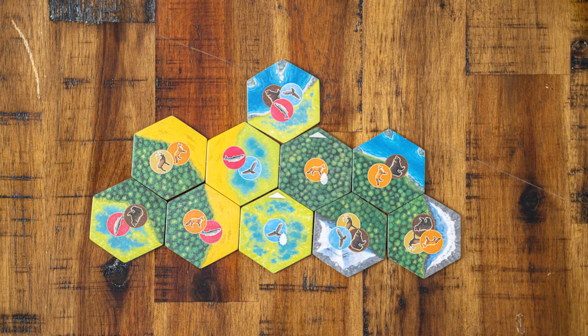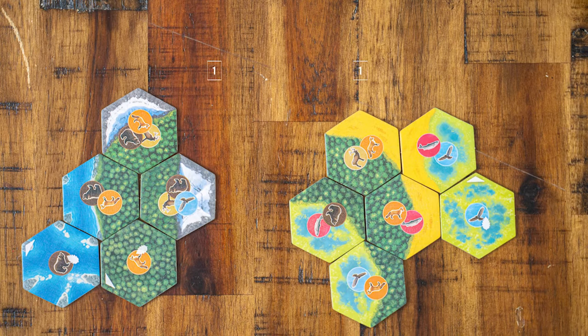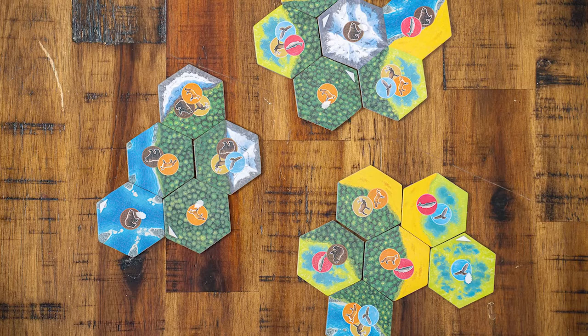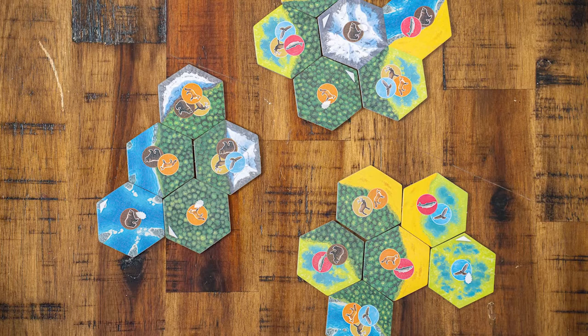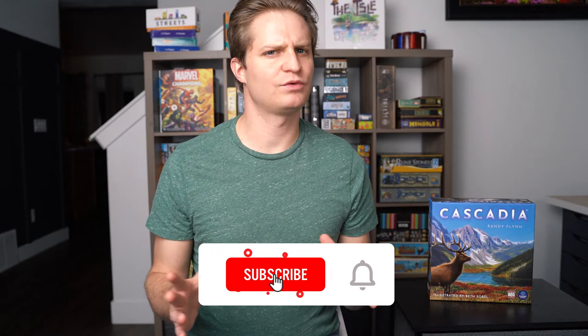So why would you want to place habitat tiles in certain places or animals in certain areas? Let's jump into the scoring. For each of the five habitats, find your largest connected grouping of tiles and score one point for each connected tile. So if I had three forests in one region and four in another, I would score four points — one point per tile in my largest group. Whoever has the largest grouping of each habitat earns additional points. In a two-player game, earn two points for the largest habitat; if tied, you each earn one. In a three to four-player game, earn three points for the largest and one point for the second largest. If two players tie for largest, each gets two points and second largest gets zero. If three or four players tie for first, each gets one point and second largest gets none. If any players tie for second largest, none of them score any points.